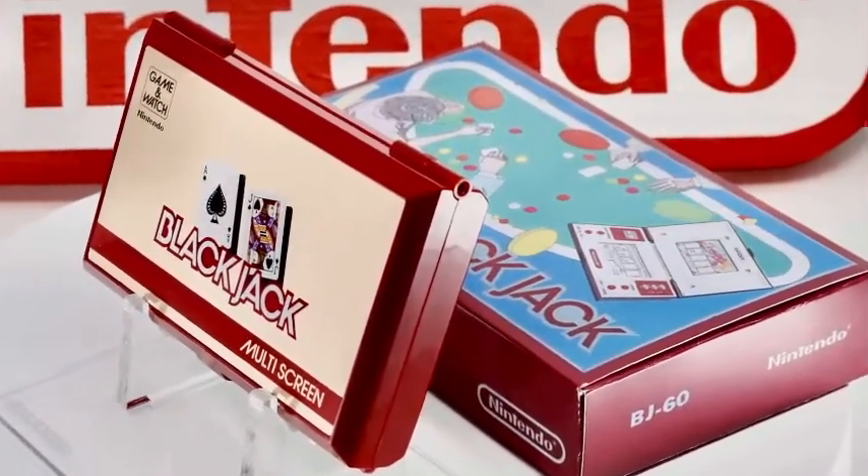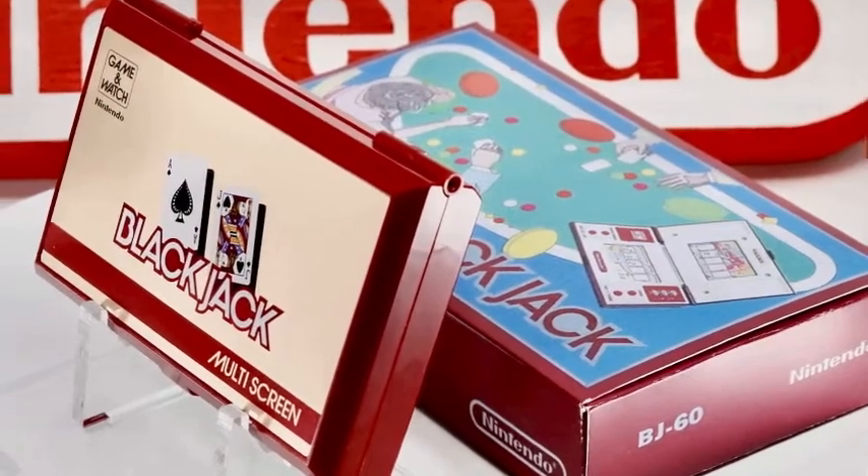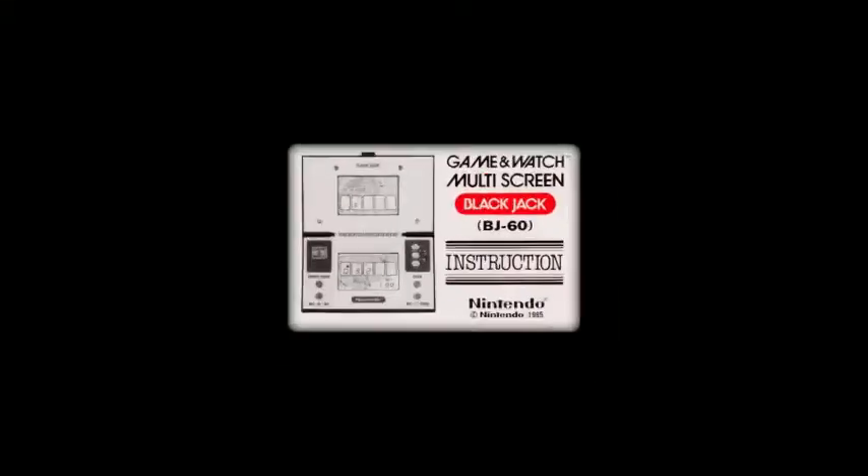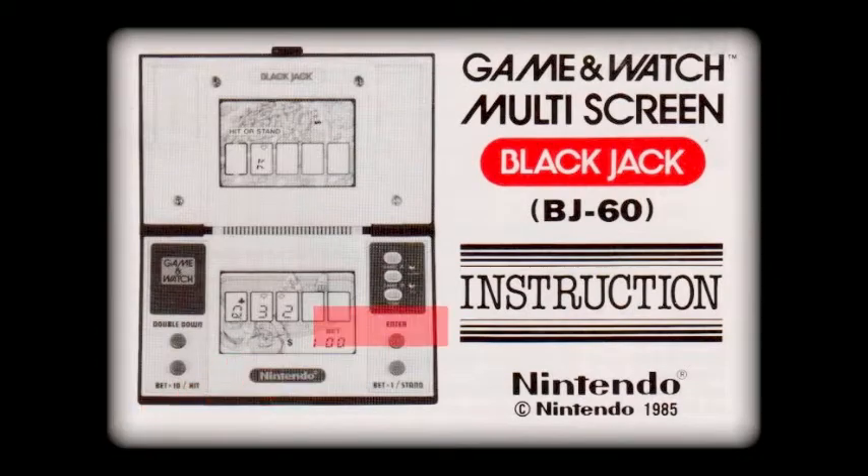If your adversary — in this case the dealer — is closer to 21 than you, or if you go over 21, then you lose. Given the production code of BJ60, Blackjack was Nintendo's 46th Game & Watch.